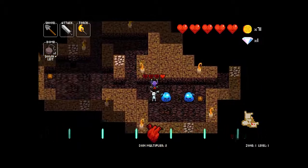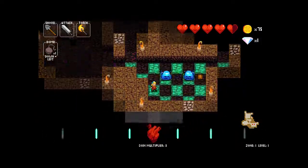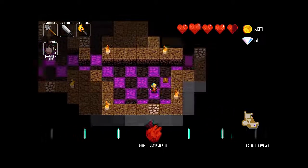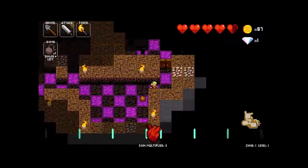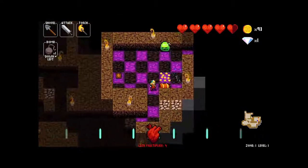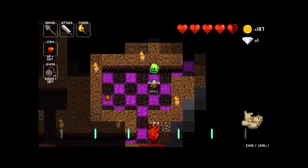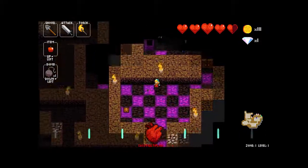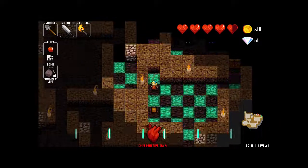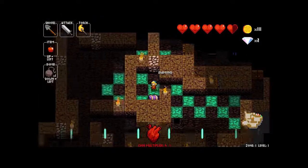Oh yeah, that's what the monkeys do. I lost half a heart out of five hearts. Anyway, it's basically a lot about just traversing through the dungeon, not dying, killing enemies, and collecting as much gold as possible until the end. Another thing to note — you might see a shiny thing in a piece of dirt. Break it and you get a diamond.